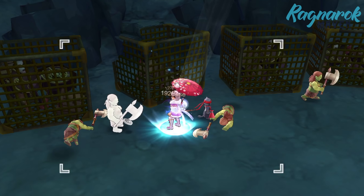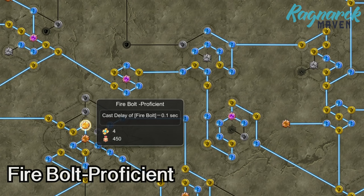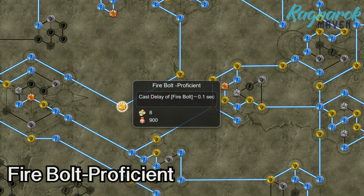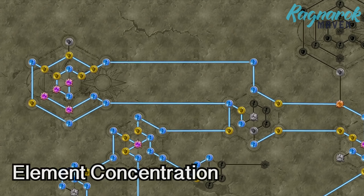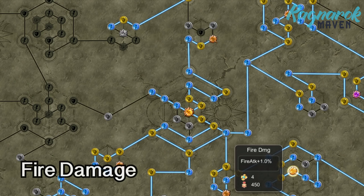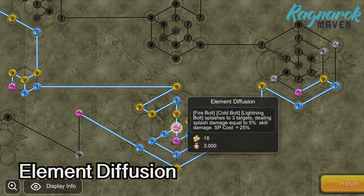In order to do this, we should reset our runes if we're coming from the Meteor Storm build. We would need the following runes: Firebolt Proficient to reduce the cast delay, Firebolt Quick Cast to reduce the fixed cast time, Element Concentration to increase the Firebolt damage, and the Fire Attack runes to further increase fire damage output.